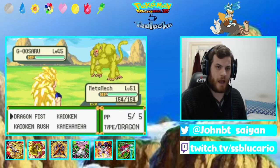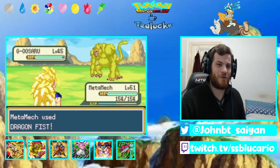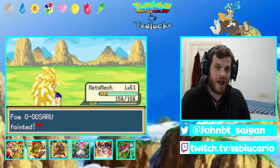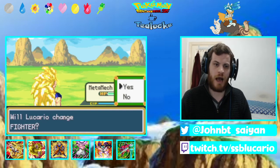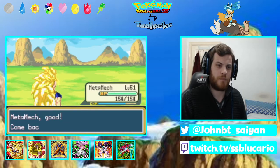Golden Uzari is up first. It'd be funny if we can land this — hell yeah! We get the Oko move in the first one of the day. Let's go! It's a one-hit KO! Golden Uzari goes down. I'm going to switch out and send in Super Saiyan Future Gohan. Why not?